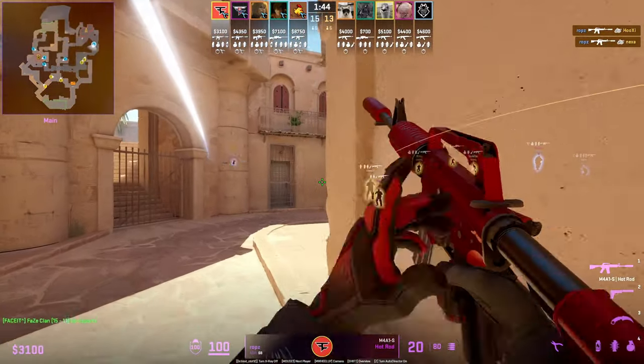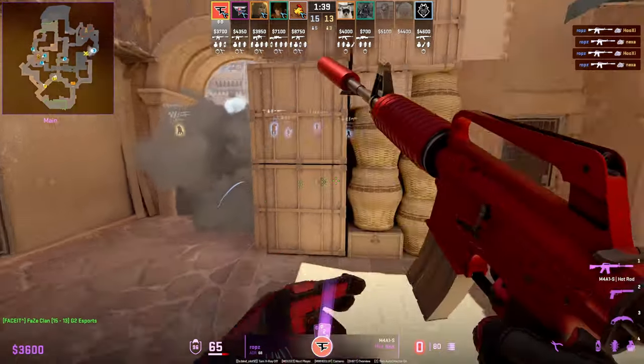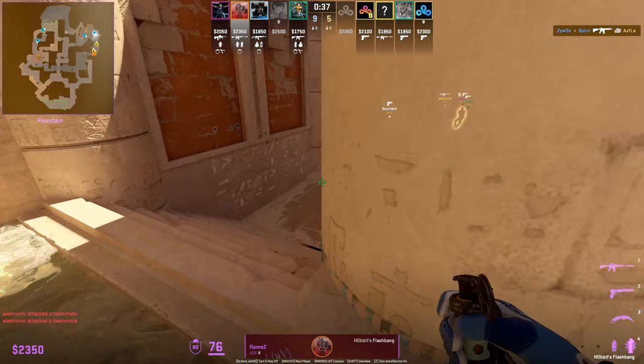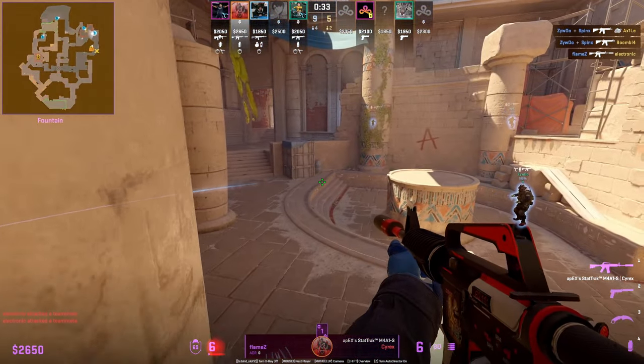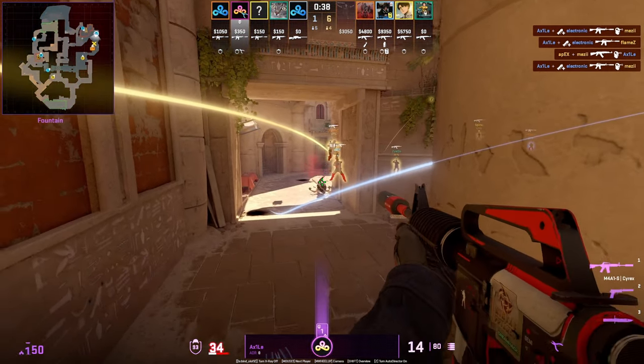Today I'll be showing you how pros play and anchor the A site on Anubis CT side. I'm going to show you the best positions, plays, and utility that you need to know from the pros to shut down A. The main focus of this guide is going to be towards A main.